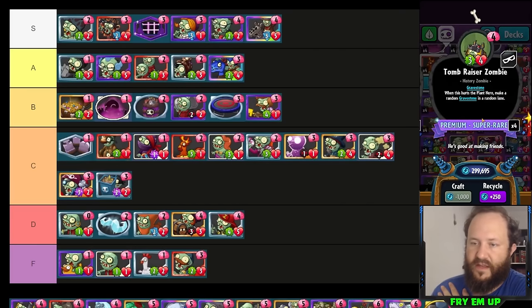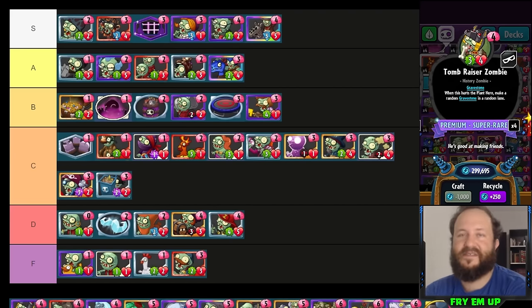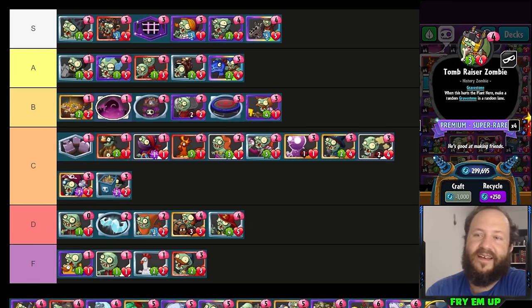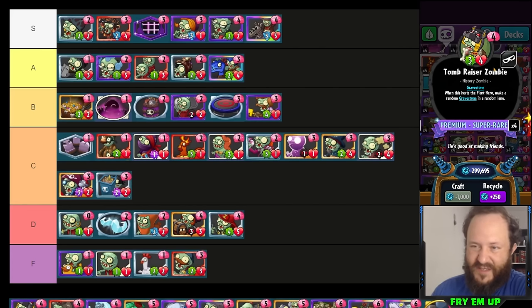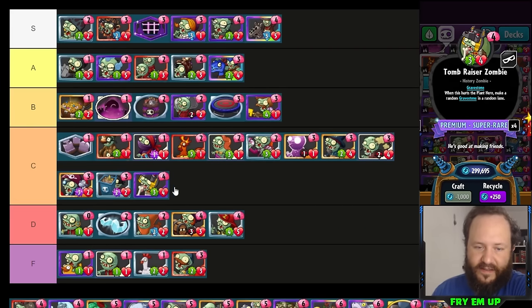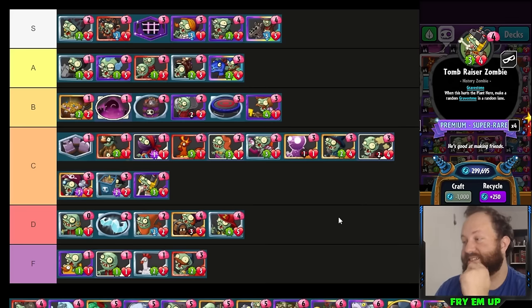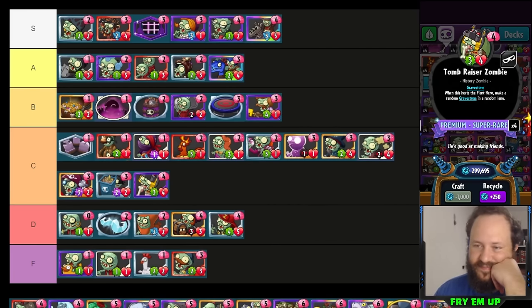Tomb Razer Zombie — if this can hit face once, it's very good value. It can make a six or seven-cost gravestone card which is huge value. The problem is the block meter — turn four is the turn they're blocking. If you hit them three times in the first three turns, on turn four they're going to block. It's a little hard to pull off. Competitively I'll put it in C tier — it might also be a card that is way better than I give it credit for. We've even built whole decks around it with Brain Freeze, playing it into Laser Base Alpha or Area 22.